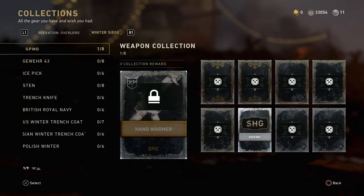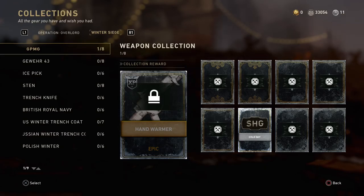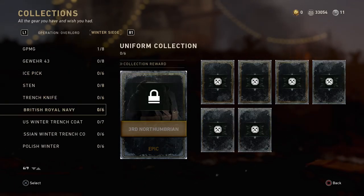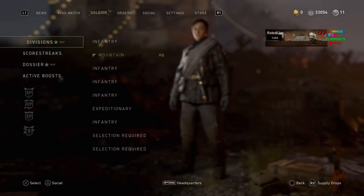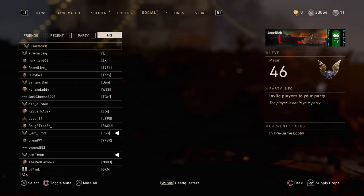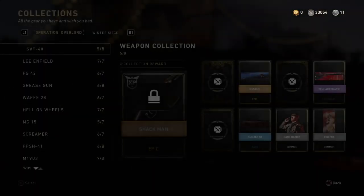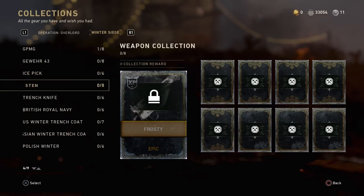Go over to the Quartermaster, then over to Collections. Bear in mind, take a look at my armory credits in the top right-hand corner of the screen — I have 33,000 credits in my account right now. This is simply from playing the game; I have not bought a single supply drop or any CoD Points so far. It's all been from just playing the game. You're probably thinking: to get the Sten, I wonder how many credits it's going to cost.